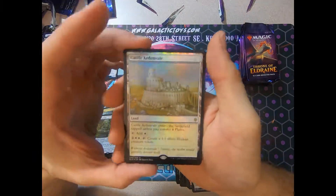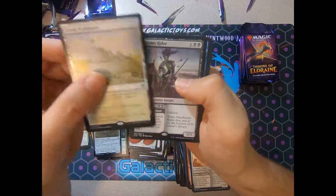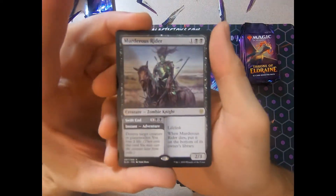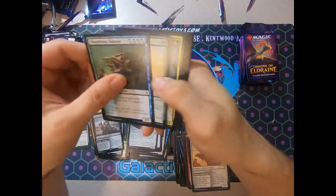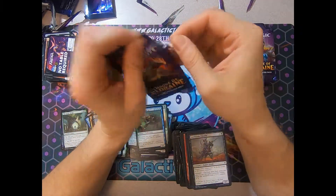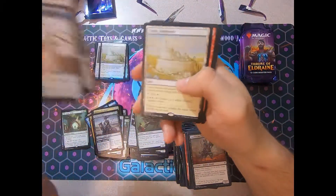Another foil rare — the foil White Castle. That actually puts us at all five of the rare land cycle. That's awesome. And Murderous Rider — best rare in the set. Solid rare. The new Vraska's Contempt, I would call it. Better, because it's a two for one. Although Vraska's exiles, doesn't it?